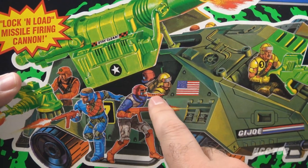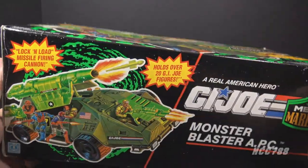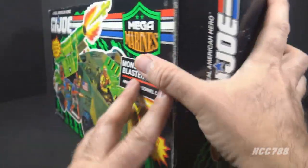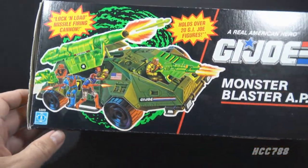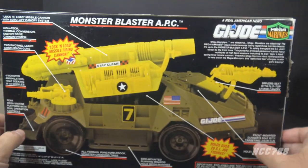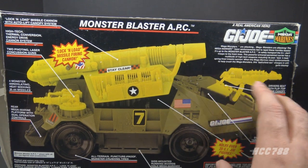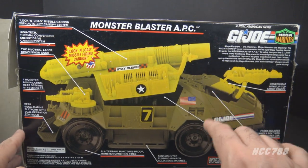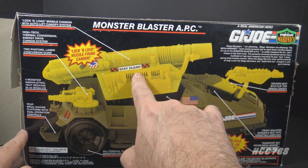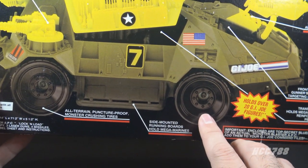Surprisingly, a couple bad guys are in the troop-carrying compartment — they are prisoners, perhaps? On the bottom of the box and on the sides, that artwork is repeated along with the text. On the top of the box, we see that artwork again, but we also have the flag points — this was worth four flag points. On the back of the box, we have a photograph of a prototype vehicle. It is not exactly the same as the production toy. There are some minor molding differences, and it is missing the pegs on the canopy for storing the extra missiles. The wheels appear to be screwed on, which is not on the production toy.